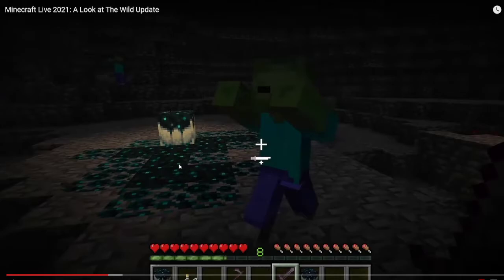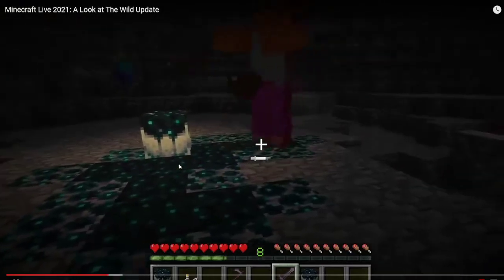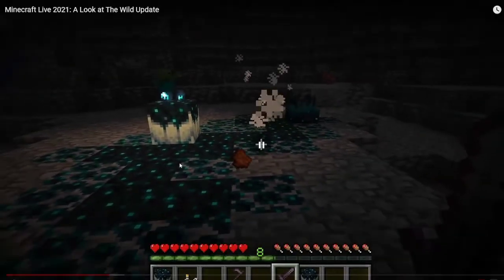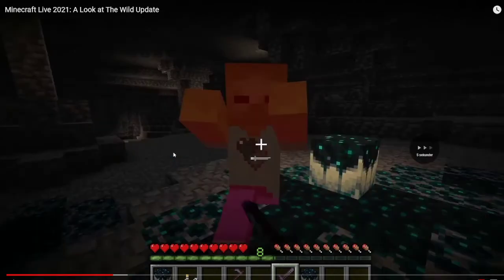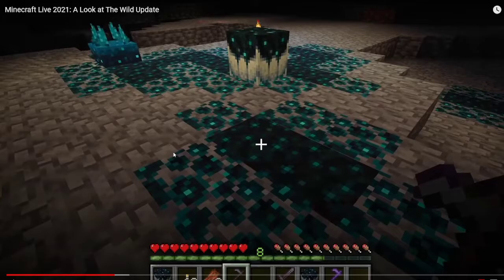I'm just going to let the video play. If a mob dies near these skulk thingies — I think it's called the skulk catalyst — it takes the XP and expands skulk where the mob dies. And that's really cool because you can get more of them, but what's really cool is that you can collect them.